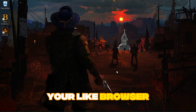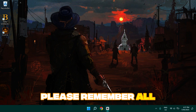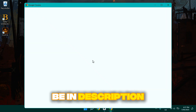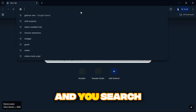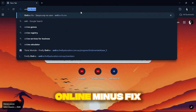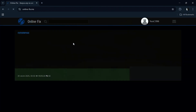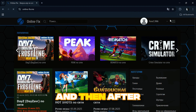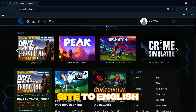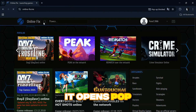Head over to your browser — all links are going to be in the description — and search for the link online-fix.me. Open it and you'll have to make an account first. After that, translate the site to English, otherwise it won't work as smoothly. It opens pop-ups a lot.